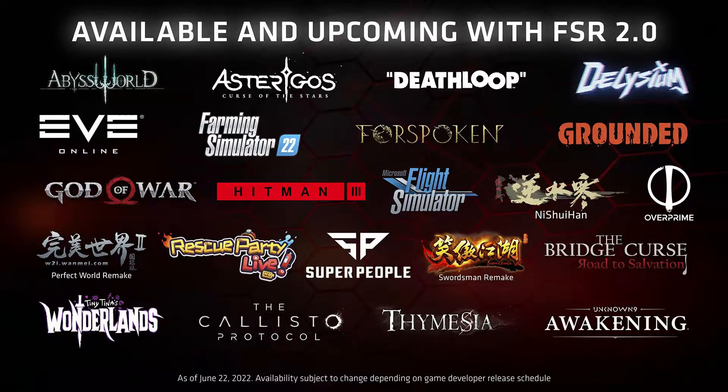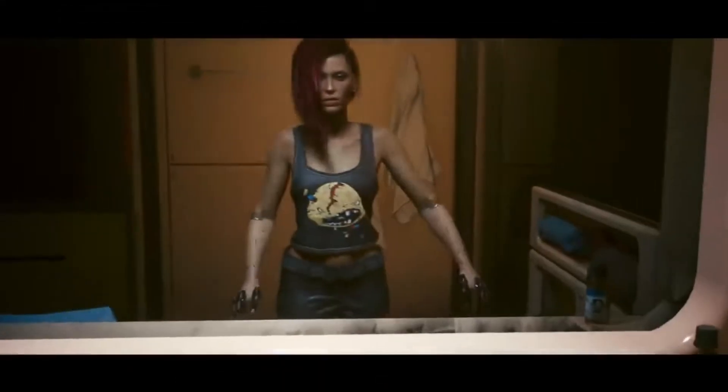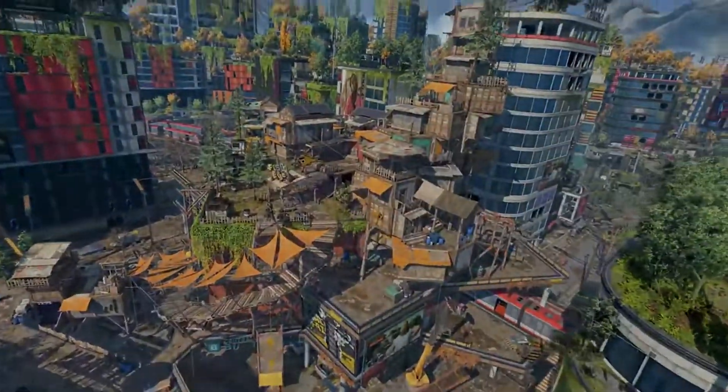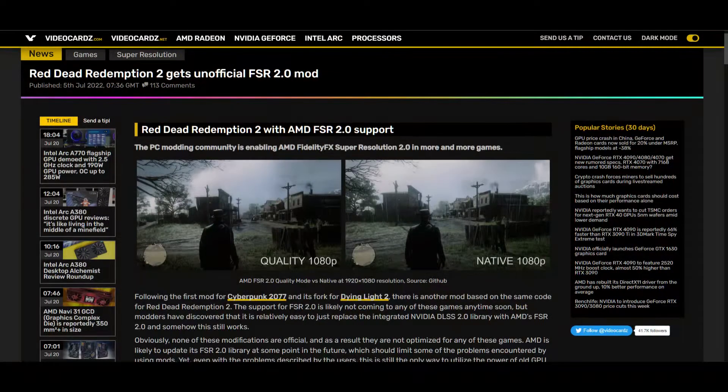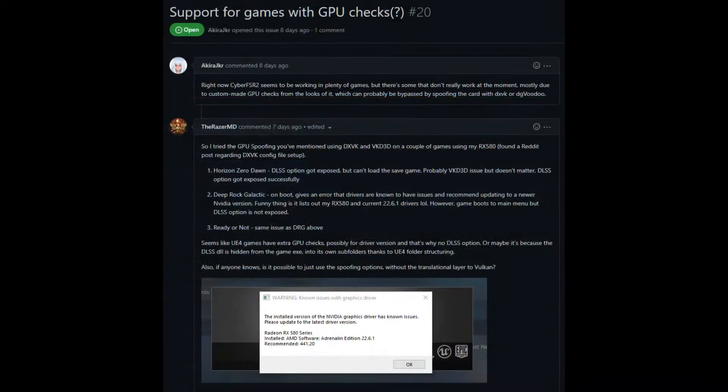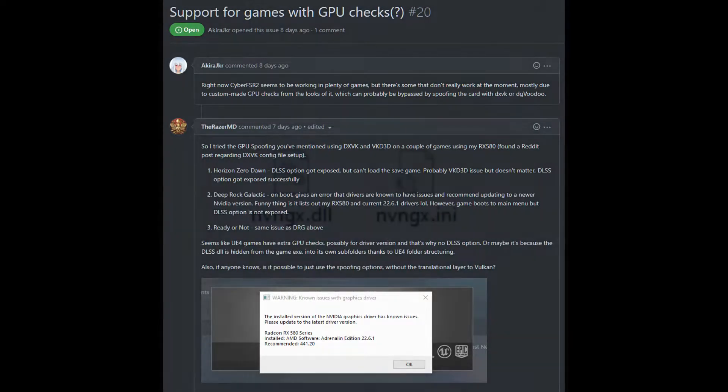That did not stop modders from taking it upon themselves to patch it into their favorite games, including Cyberpunk 2077, Dying Light 2, Metro Exodus Enhanced Edition, Guardians of the Galaxy, and Death Stranding, to name a few. The best part about these mods is that they are not limited to those games — almost any game that does not explicitly check for NVIDIA driver support can now run FSR 2.0 via a quick DLL swap and a minor registry tweak.